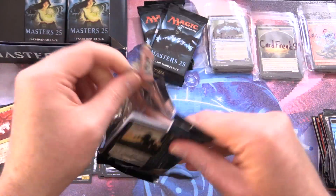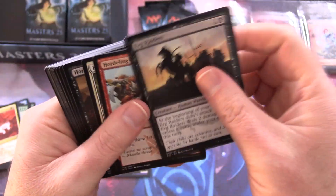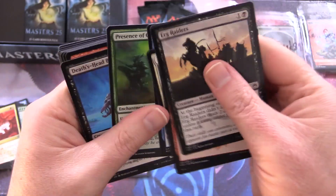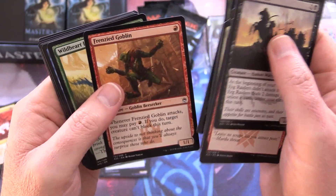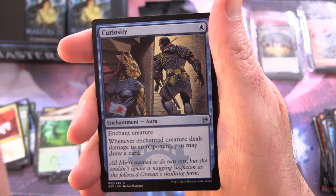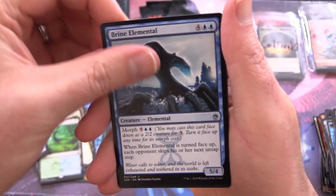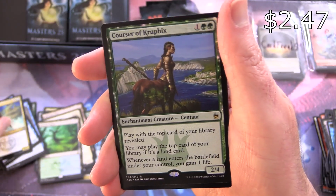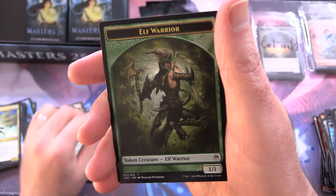Azusa is in this set as well, based on the art on the pack. Horror of the Broken Lands, Armin Kep — I remember that guy. Arcane Denial is pretty decent as well. Frenzied Goblin — you've got to point out the goblins when you see them, they deserve more respect! Let me know in the comments if you agree. We have Curiosity, Brine Elemental, Cloud Blazer, and Corsa of Krufix. Foil Ash Barrens and an Elf Warrior.